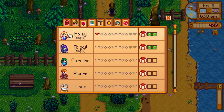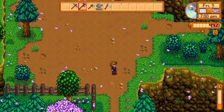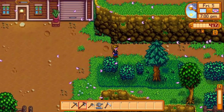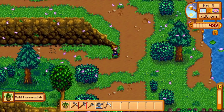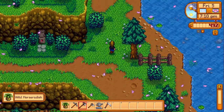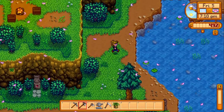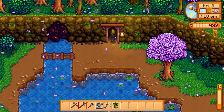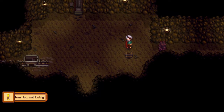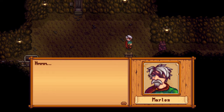Let me check my social — I'm still higher with Haley than I am with Abby. But that should change now that I have access to the mine. In the new 1.4 version, if you faint while in the mine you don't lose floors and stuff, which is great.